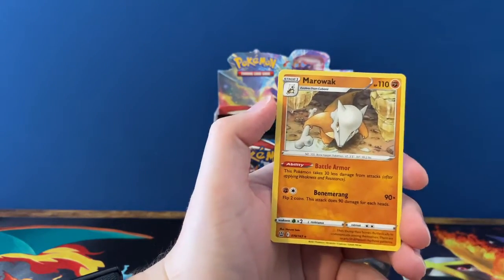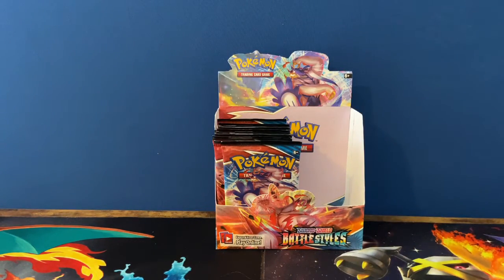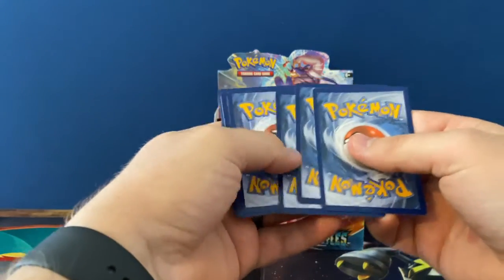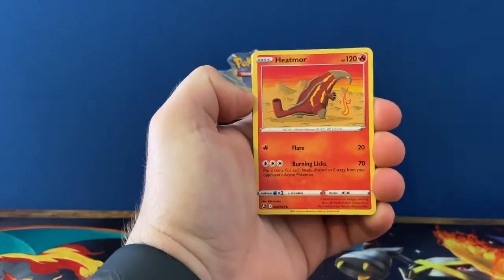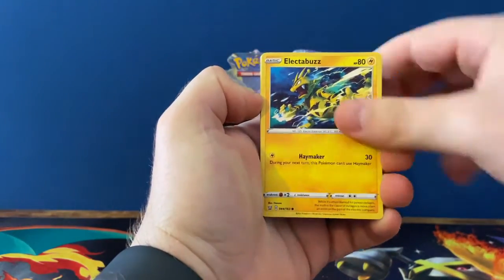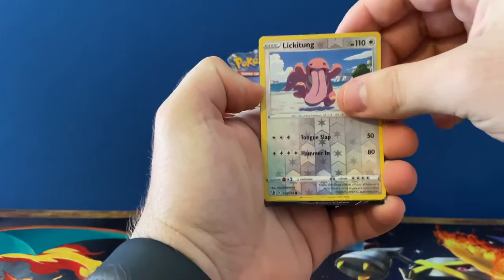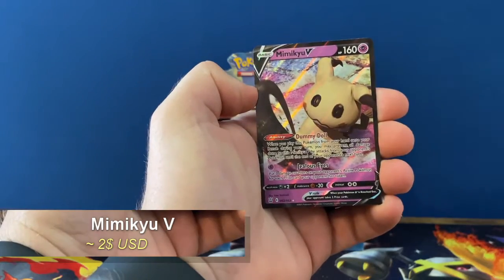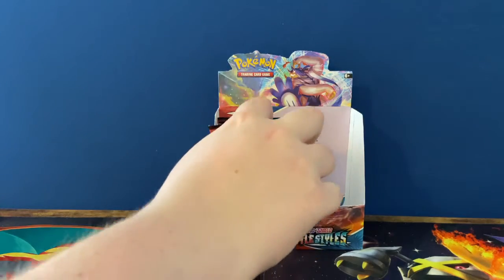Oh man, I might have jinxed this in the last video. I don't know if there's ever a time you're not supposed to get some type of secret rainbow or gold, but I could be wrong. I've not been in a situation where a box didn't have something. Marowak, Cubone, Lickitung, and Mimikyu V — that is a new one. I do like the Mimikyu V.